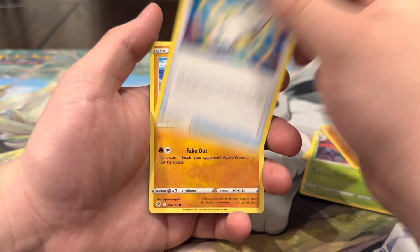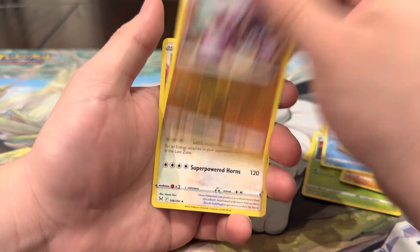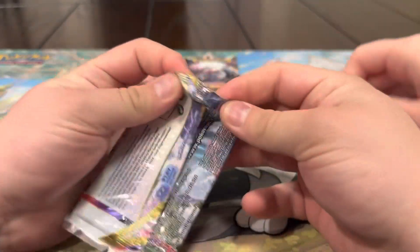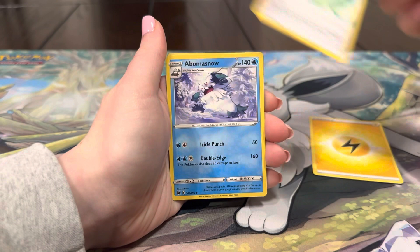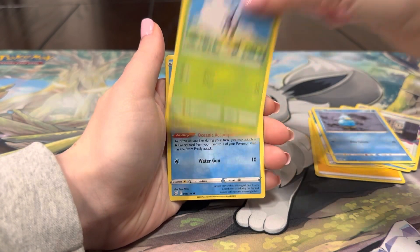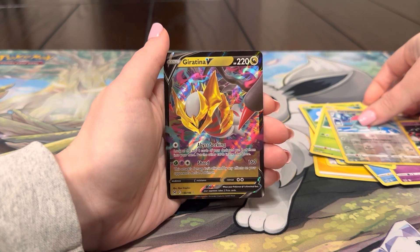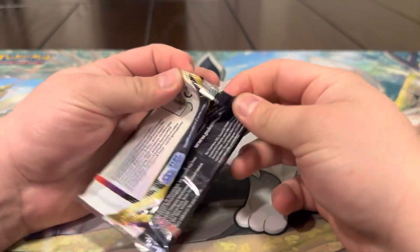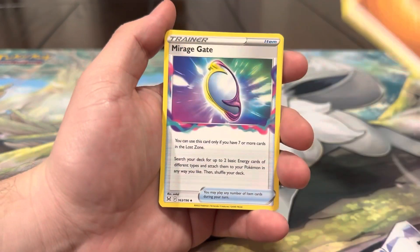We've got almost all the Giratinas — the V Star, the gold V Star, and the full art. That's crazy — these are Giratina packs! Three packs left, come on, let's get the Altar. Gloom, Gastrodon, Arcphone, Makuhita, Bronzor, Phanpy, Poliwag, Oddish reverse, Gliscor, and a Blanca Lancelot — nothing out of that one. Two packs left. Energy, Gift Energy, Abomasnow, Lost City, Ducklett, Blipbug, Finneon, Zorua, Paras, Porygon and a Giratina V — what's going on? These are literally Giratina packs!